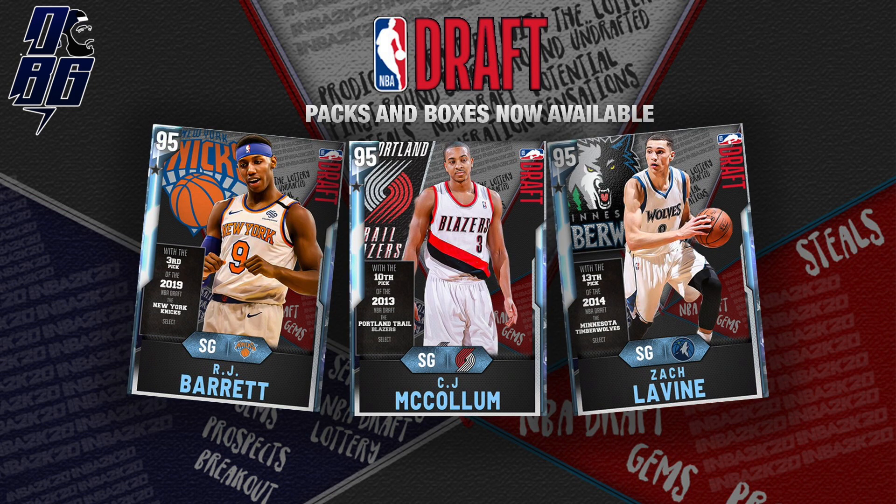Next up we've got three more evolution cards, all going from diamond to pink diamonds. We've got the third pick in the 2019 draft, R.J. Barrett — we already do have a pink diamond reward, so potentially that could be a different card. Next up, C.J. McCollum was the 10th pick in 2013, 95 overall, evolving into a pink diamond. And then Zach LaVine — we've got plenty of Zach LaVines, so that's another card that could potentially be swapped out for somebody else. Remember, this is not my concept; this is somebody else's that I'm just going ahead and showing you guys. But yeah, Zach LaVine going from a diamond to a pink diamond.